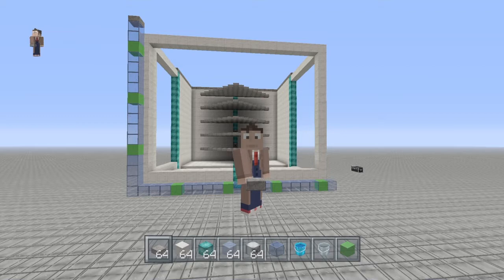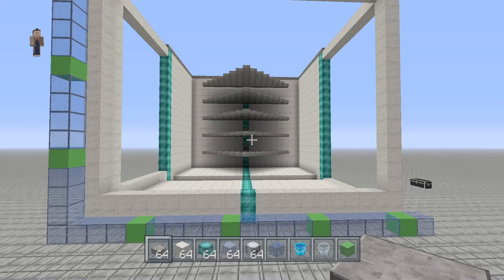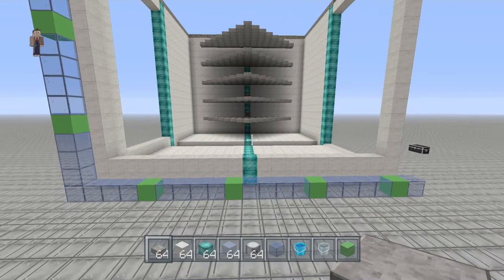I already went ahead and built up one side and the box just to save time. This is a small portion, but it's all based on resources that you currently have — the bigger you build it, the more resources it's going to take. The numbers I'm going to talk about are for what I have right here. It's two-sided, so you'll have eight platforms total. The top platform is just going to be the roof. If you want to make it bigger you can, it'll just take more resources.